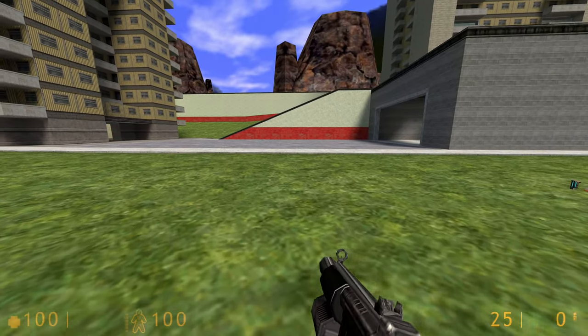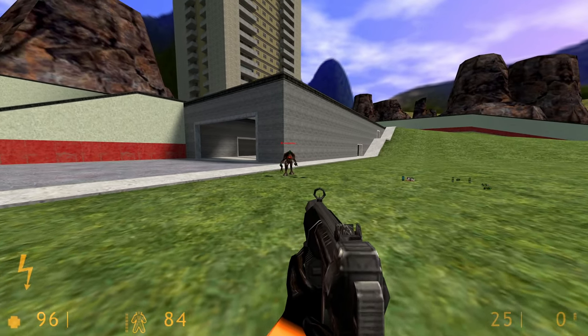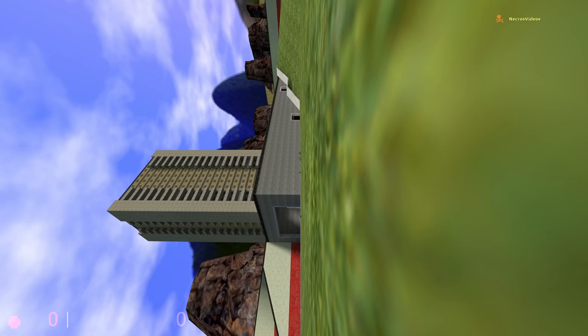Also guys, this HUD is scalable. I had to make it a little bit bigger because my resolution's a little bit too high. Now this even comes with a damage indicator, and also an environmental warning, just like it does in the original game. And yes, of course, that also means we have a death screen.